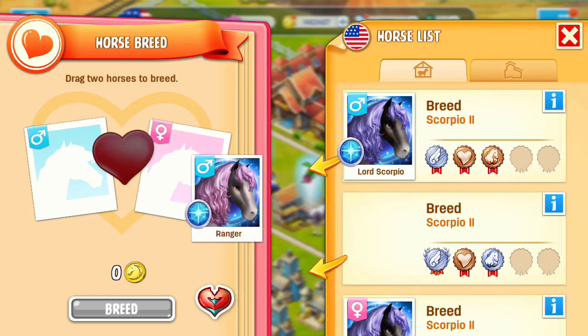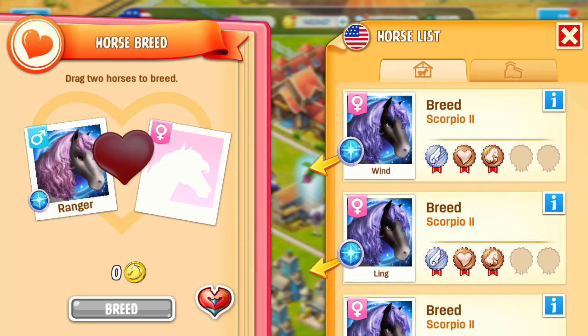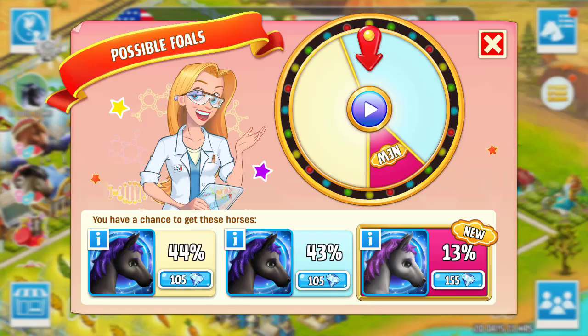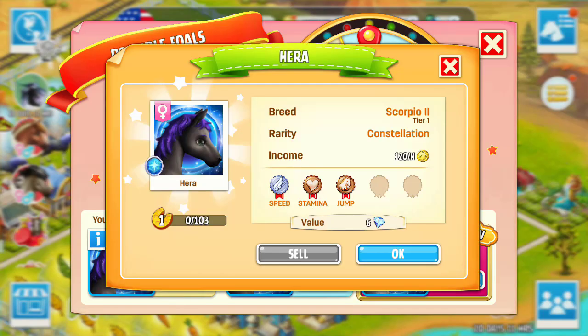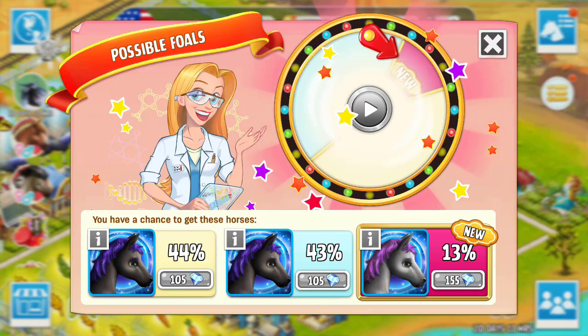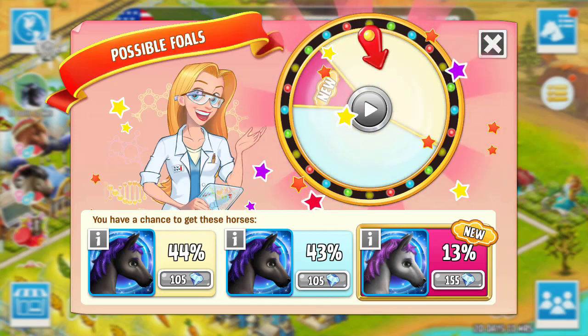I'm going to go ahead and try to breed another tier 2 constellation horse of Scorpio 2. We're going to try my tier 1 with my tier 2. It's still a very, very low chance of getting this — we still have a massive chance of just ending up with a tier 1. The constellation horses, even when they're foals, you can sell them for gems, so I'm not too worried.